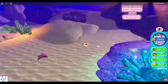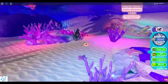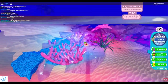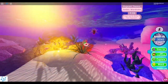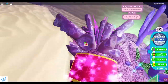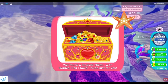I'm underwater trying to look for the other chest. I know there's another chest here somewhere - I'm going around. We just have to find it. I know it's somewhere around something pink. Oh gosh, it's taking forever... I found it! I'm jumping out of the water so you can see me. It's right here, guys - you have to click on it, go close to it and then click.